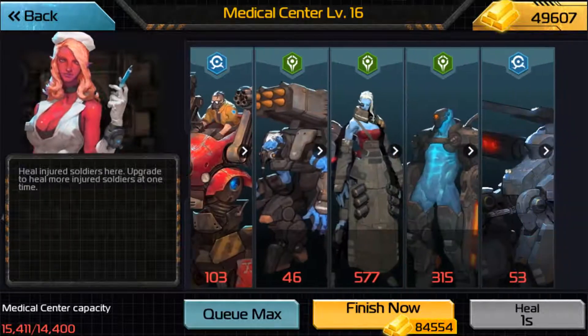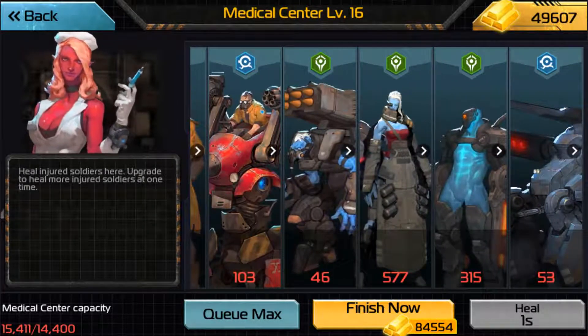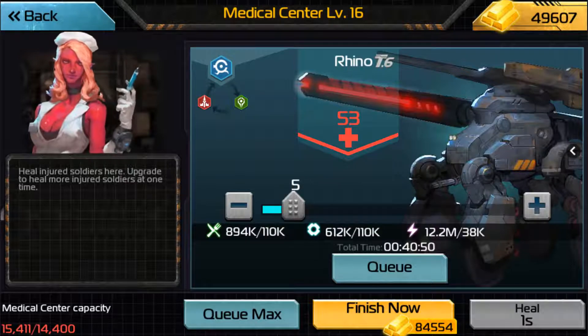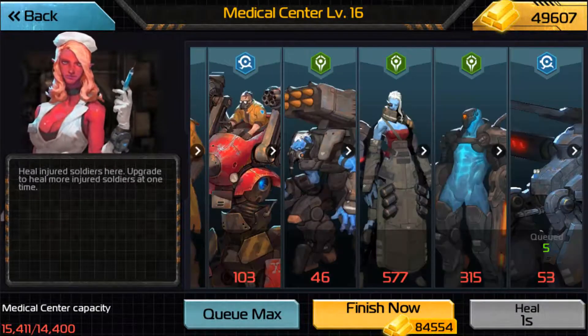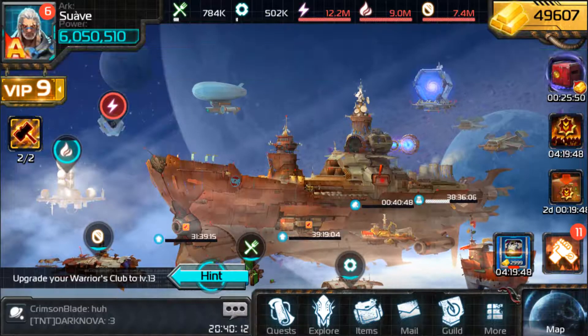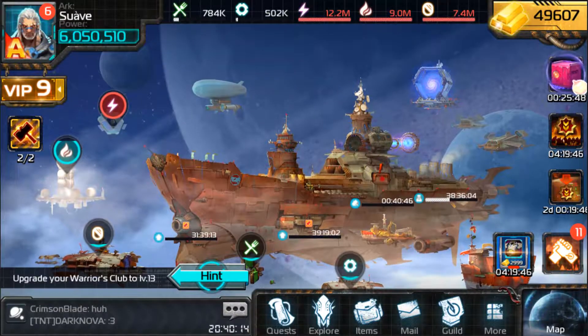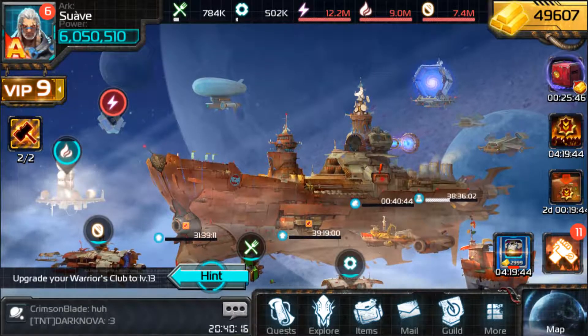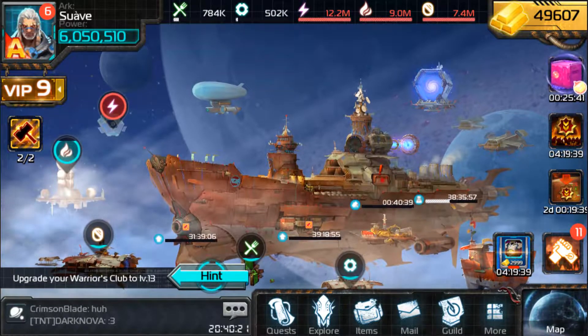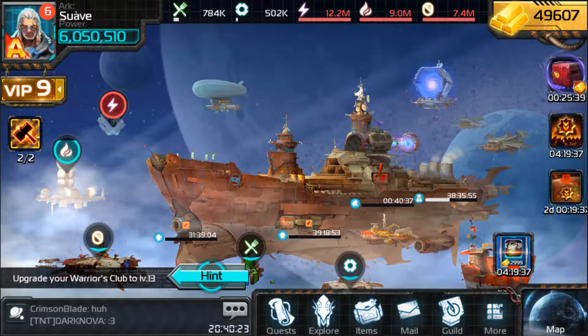I've been healing my Rhino — I want to get these bad boys healed up so I can put them back in my Ace of Galaxy team. The jump is after 5 Rhino, so I've just been healing 5. Takes 40 minutes, so I'll log back on and then queue up the next batch and heal them. Just go slowly, and yeah, that's that.